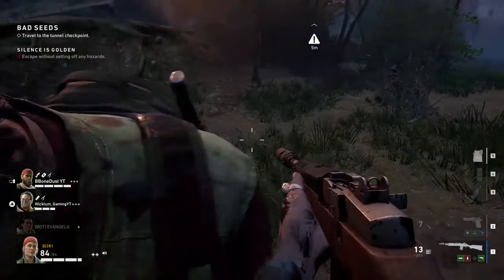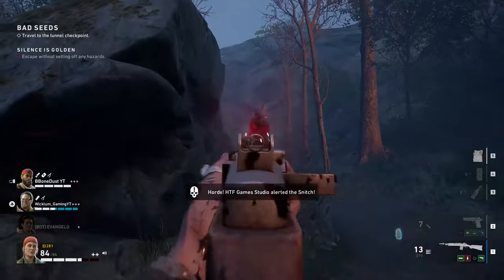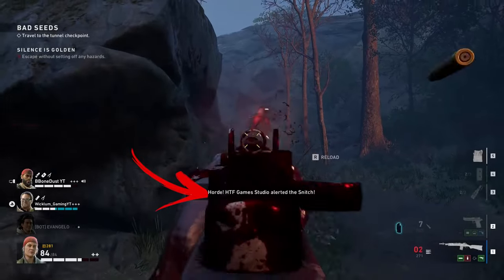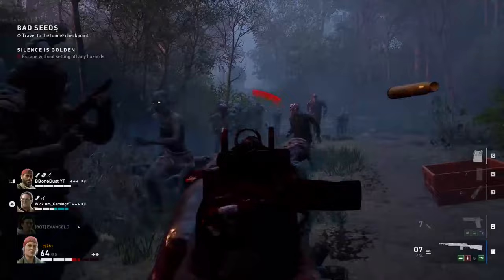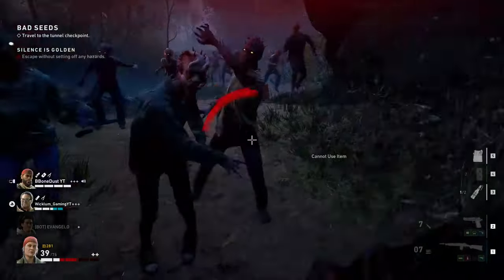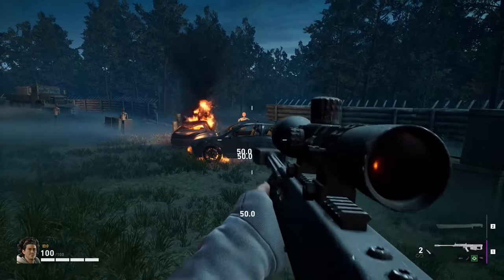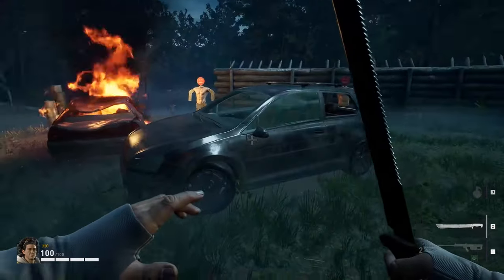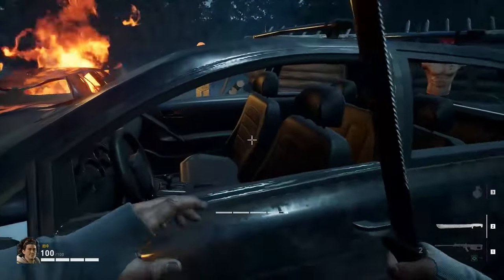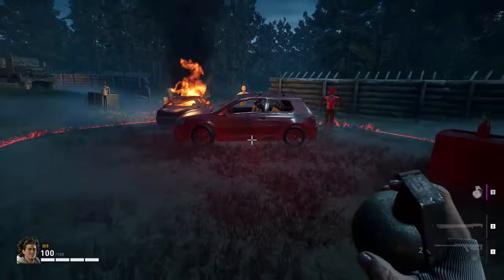There is a zombie called the Snitcher that is blind, but if you shoot it or get too close it will call a horde. Keep in mind that you can get rid of it with a grenade or a gas tank. Also, cars in good shape can be destroyed by shooting them or using explosives, but before you do so, take the loot inside by breaking the windows first — otherwise the loot will be destroyed.